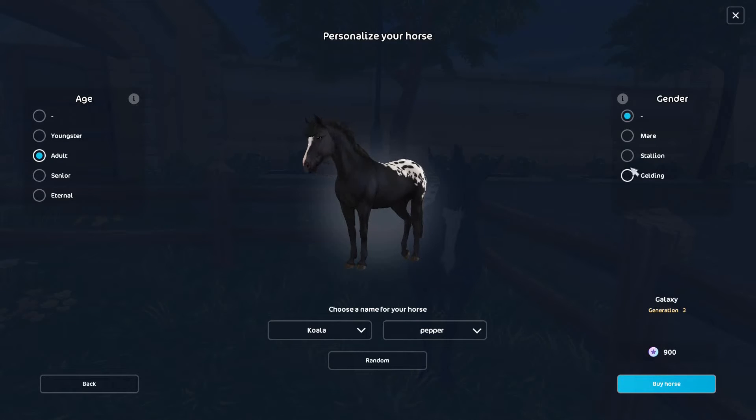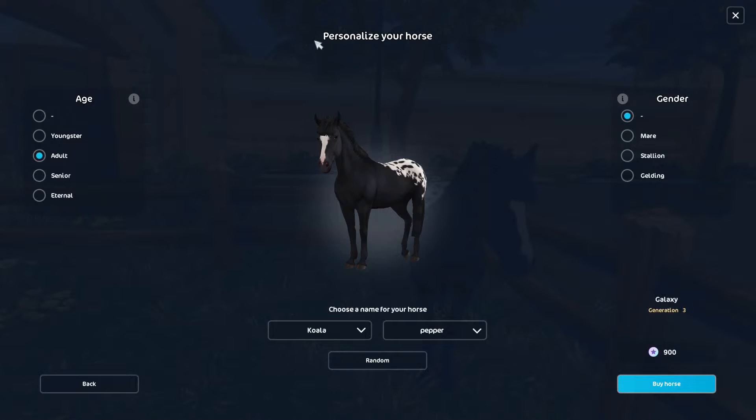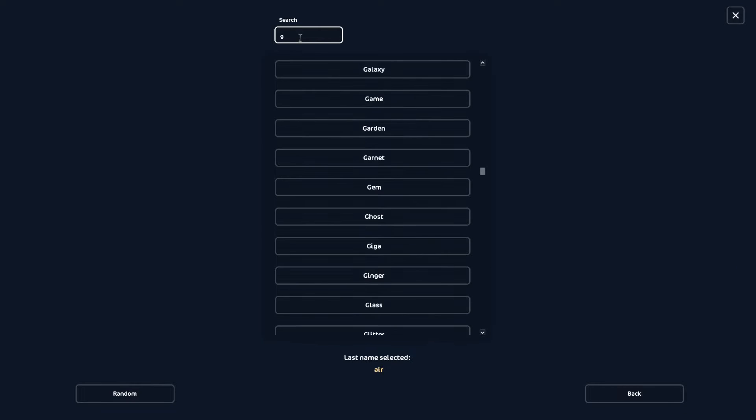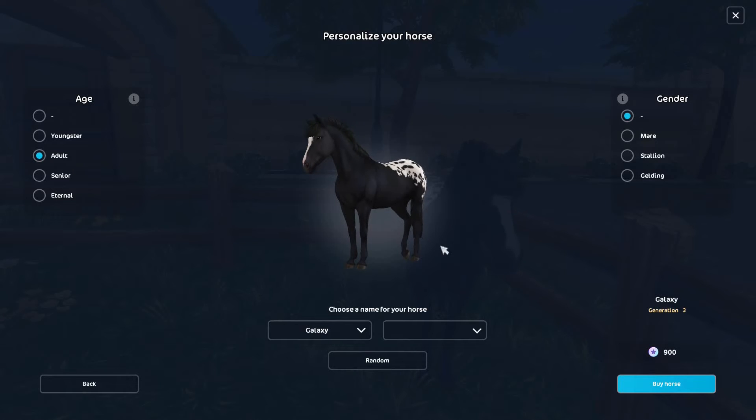I'm not sure what gender this horse will be, but I'm interested to see if you can actually name it Galaxy. Let me search — yes, you can name it Galaxy! Star Stable didn't say what the horse's gender is, so I can choose. I'll make it a gelding, and we'll buy this horse.